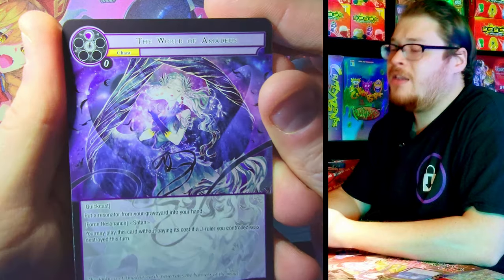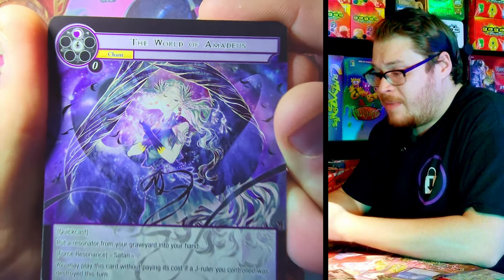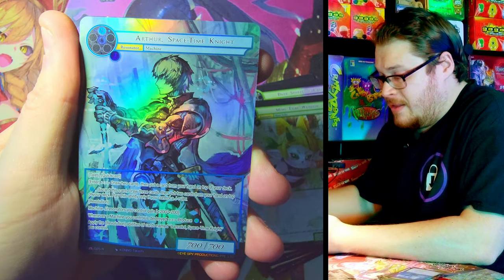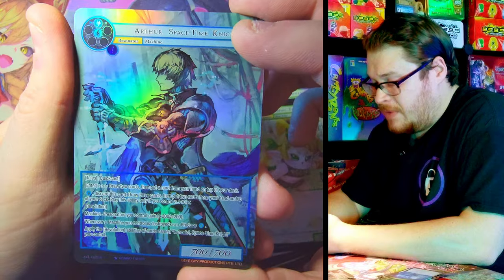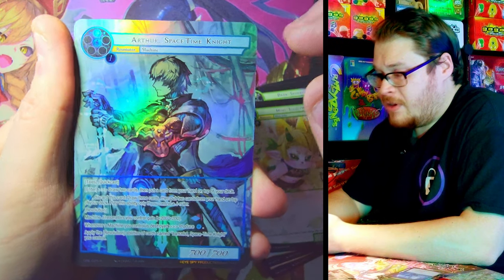World of Amadeus Rare — love, love, love this artist. It's so, so beautiful. And behind it, there he is: Arthur Spacetime Knight, Full Art Foil. Pretty sick. That is awesome looking. Love this artist too — he's got some sharp looking fades on all his coloring. It looks really nice.